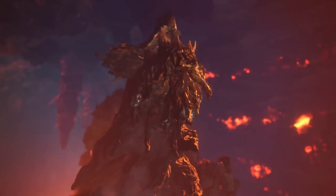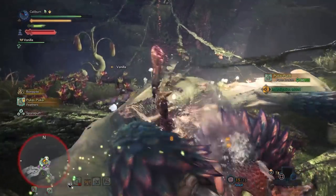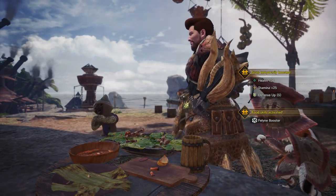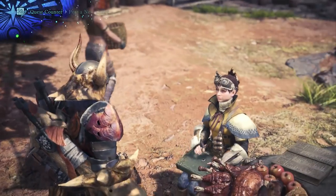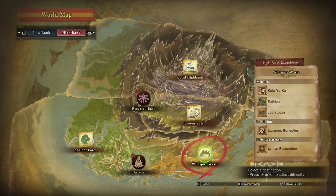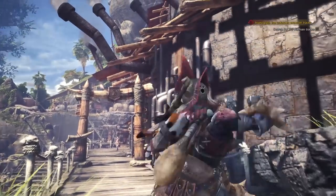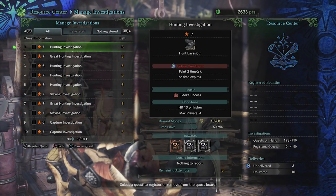After beating the Zora Magdaros set piece and killing a deceptively strong Pukei-Pukei, you'll gain access to the high rank quests. Congratulations — the baby gloves are coming off. Our immediate goal in high rank is a weapon upgrade to compensate for the increased health of monsters, with a long-term goal of bringing sharpness to the next level. We continue upgrading the Jiratotus swords and optionally the Toby Kodachi swords. At the start of high rank, you can free hunt Jiratotus in the Wildspire Wastes. I found I could only get high rank Toby from Investigation Quests, so check there if you want to do the Toby path.